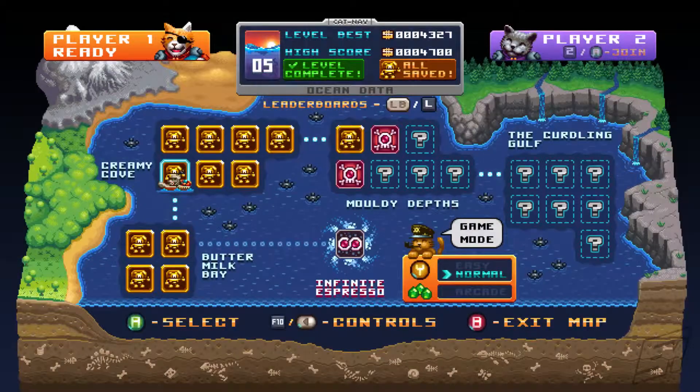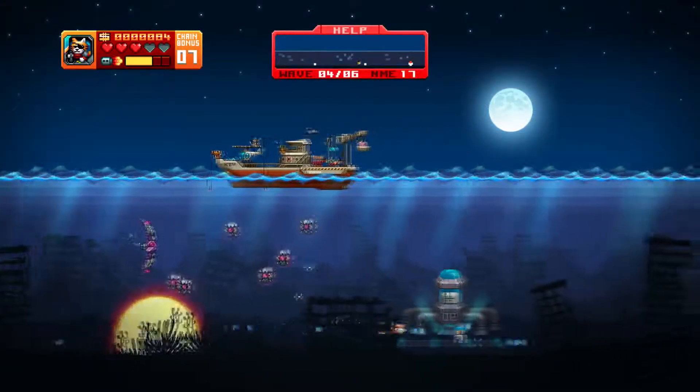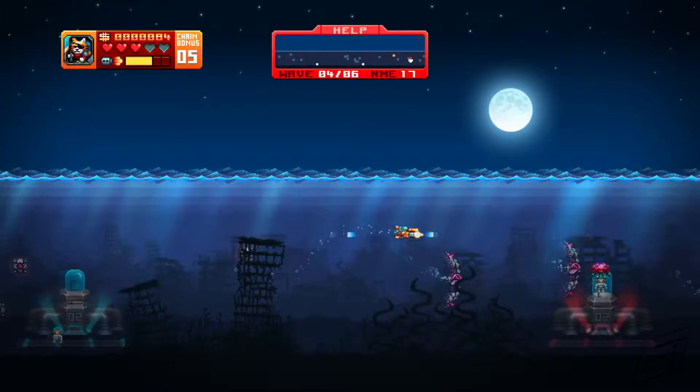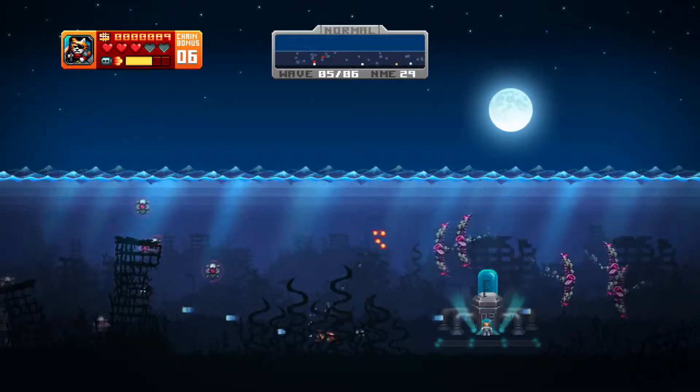Menus are bright and colorful, with easy to read fonts and selections, and characters in the playing field stand out so they won't get lost in the background. In a game where it's important to know what's shooting at you and what's safe, distinction between objects is key, and Aquakitty succeeds here.